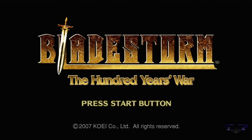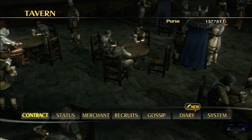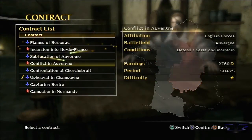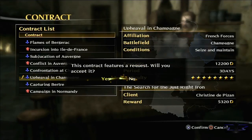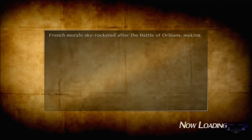Hey guys, Hanzo here from Devoted Gaming and this is Bladestorm: The Hundred Years War. Welcome back to the walkthrough. We are with the French today, and only the French from this point onward, and we're working on the search for the just right iron. This may sound familiar because we did one called looking for the just right wood — now we're looking for a piece of iron.